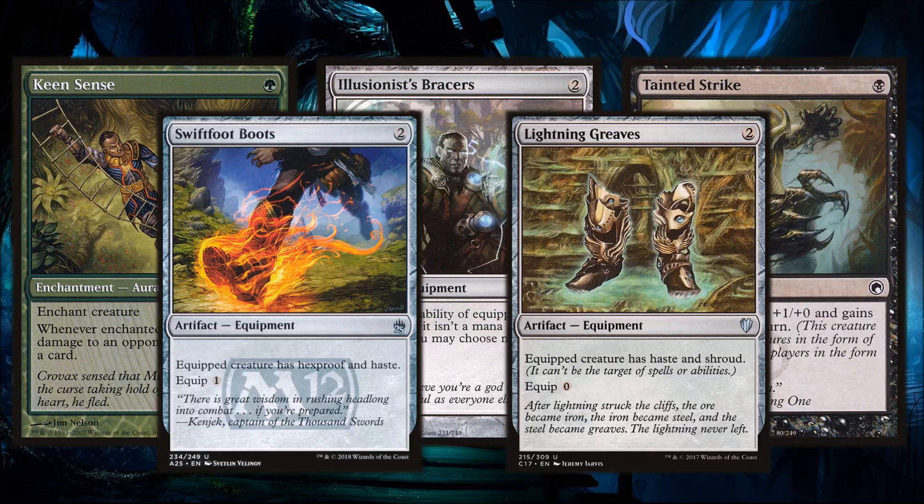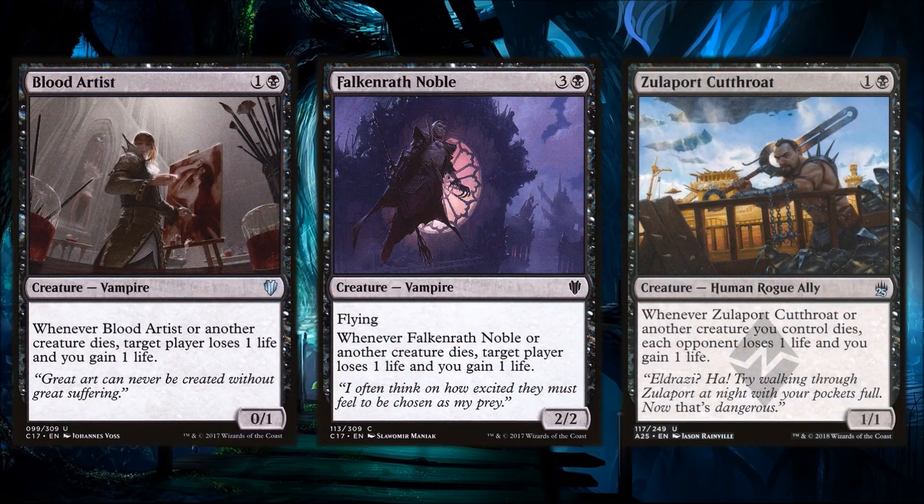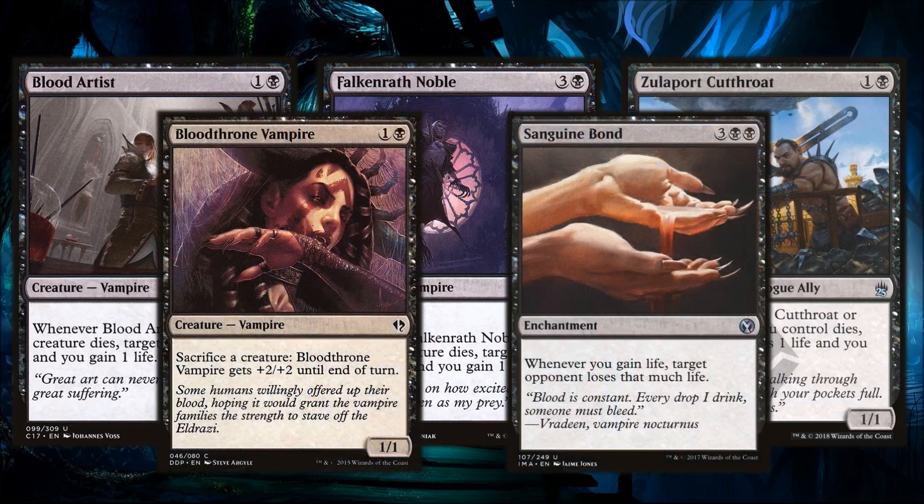One of the ways to amplify the Slimefoot deck is running an Aristocrats package. We've got Blood Artist, Zulaport Cutthroat, Falkenrath Noble — these all care about creatures dying, and Slimefoot deals that damage to opponents whenever Saplings die. Throw in a good sack outlet and Sanguine Bond for redundancy. Bloodthorn Vampire works really well here too — when your 1/1 Saplings aren't blocked you can start sacrificing them to give it +2/+2 and swing. Carrion Feeder is a great free sack outlet that grows with +1/+1 counters.